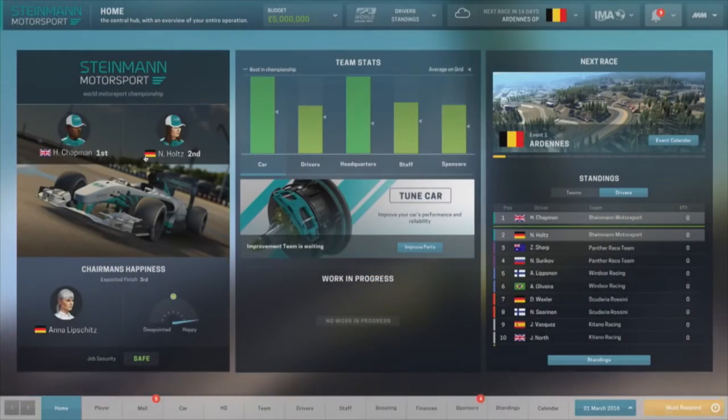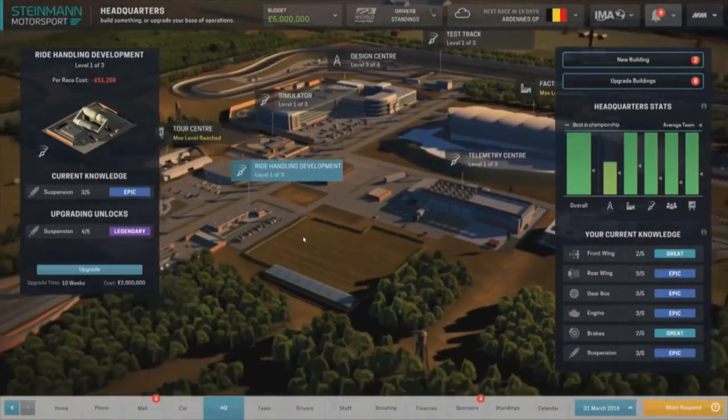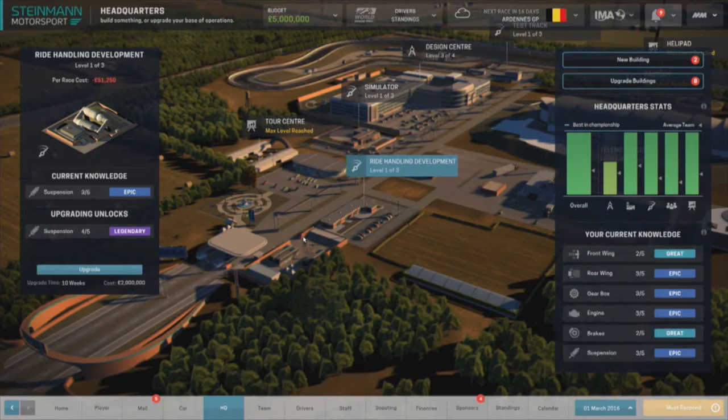Going back to where we left off — shall we just skip through to the headquarters? The headquarters is more linked to the technology because it affects what you can develop and how the process of development takes place. How far you can drive the development of your car is linked intrinsically to the quality of your headquarters. We can see that the ride handling development centre is only at level 1 of 3, so that affects the suspension. If you want to put more money into that — maybe you can see tracks coming up that are really going to benefit from stronger suspension — then you can push for that. It's a long-term decision that's really going to impact the way your car behaves around the track.